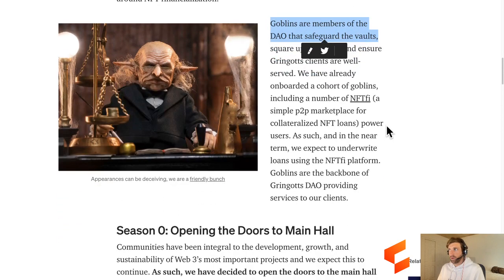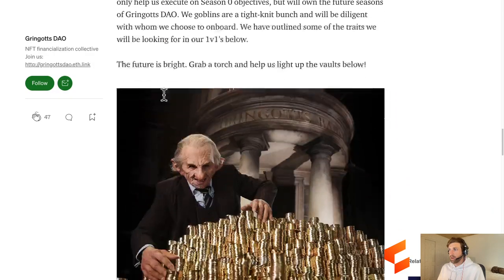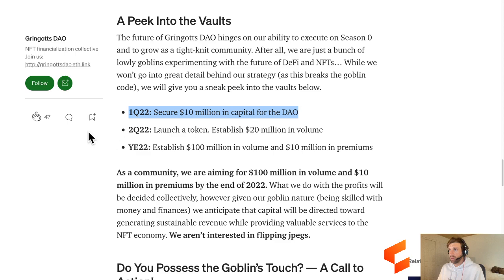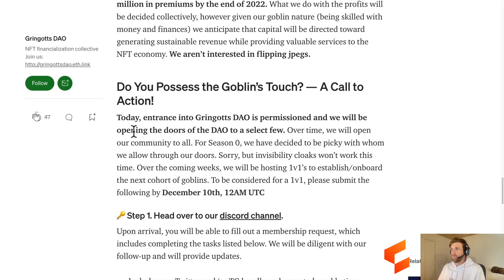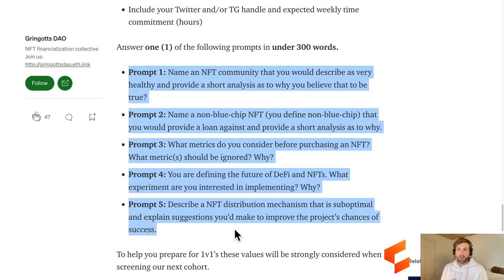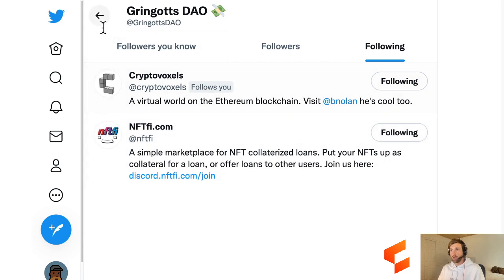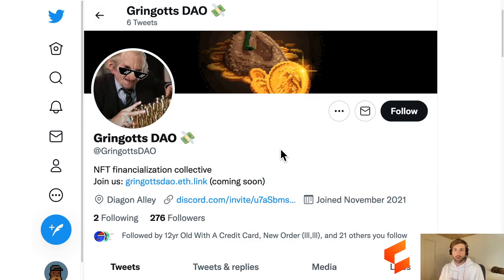The goblins are the members of the DAO that safeguard the vaults. They're opening the doors for season zero. They're going to create a DAO, secure 10 million, launch a token, establish 20 million in volume, then 100 million in volume. Entrance into GringottsDAO is permissioned - they'll be opening the doors to a select few. Go and check out their Discord channel. They've got five different prompts you can answer to try and get in. If you're a rare NFT holder, you'll be able to unlock your liquidity using NFTFi through GringottsDAO.